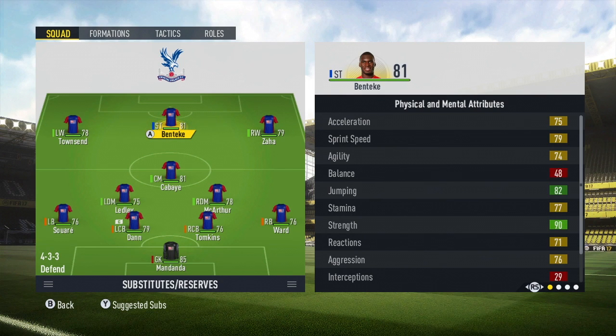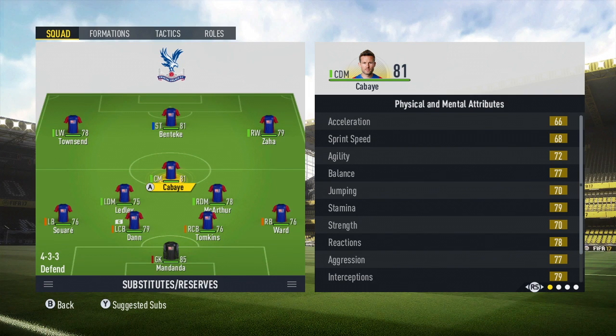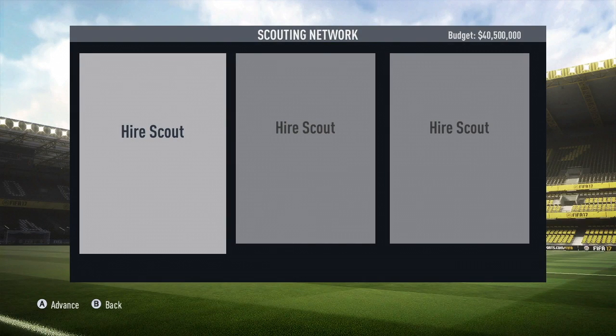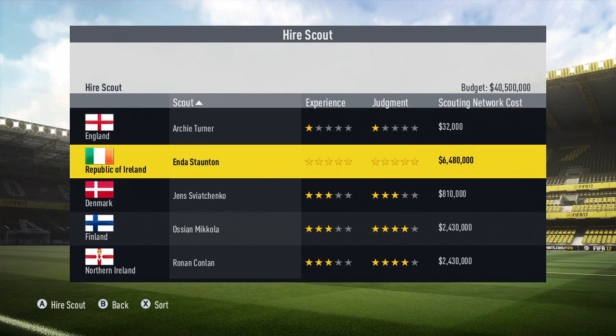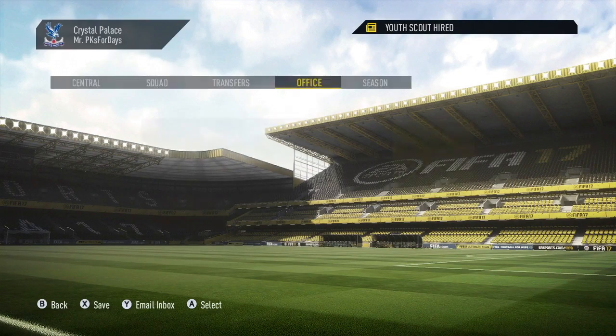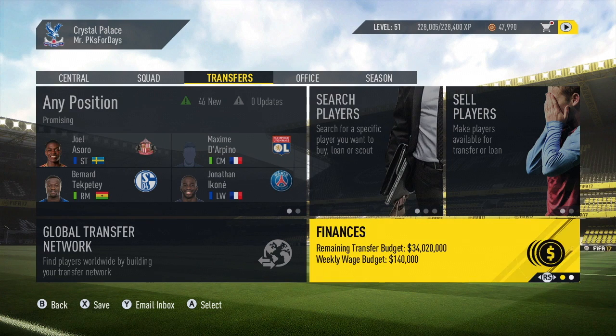So this is what our first team's going to look like. Townsend out left, Benteke up top, Zaha out right. Then we've got Kabai — he's going to be our main playmaker to hopefully get the ball wide to Townsend and Zaha. Ludley and MacArthur, very solid, big offensive midfielders. We've got a good, tough experienced defense — definitely not a pacey team, but no problems with headers. So our first order of business is to hire a youth scout, because this team basically has no good young talents. We're going to set him up in England and hopefully get some nice young players coming through.